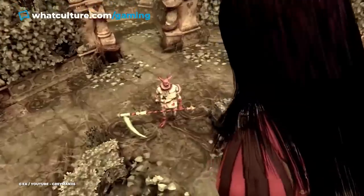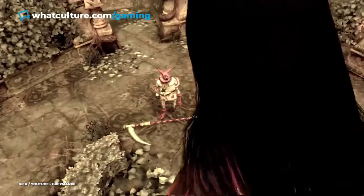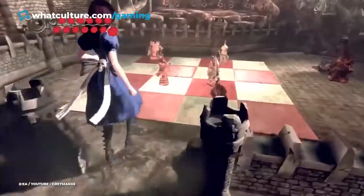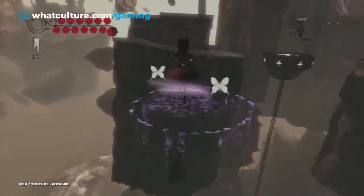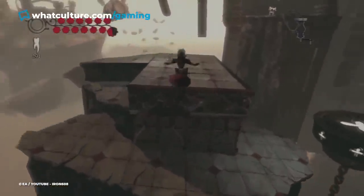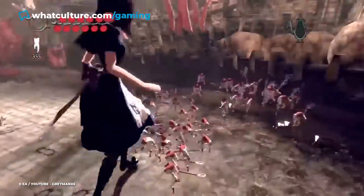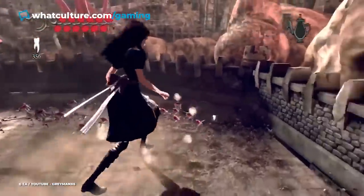You then spend the rest of the level stomping the crap out of swarms of card guards and pounding the ground. Even the turrets that rock up later can't do much to stop you. This is a game that is as creative as it is legitimately challenging, so after many hours of being on the back foot, it's a joy to take out your frustration by stomping little guards to death. You will go back to being tiny after this point, so enjoy the break while you've got it.